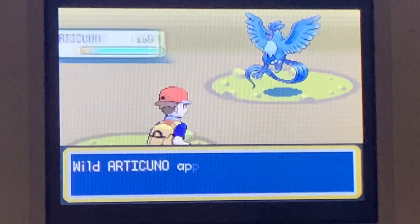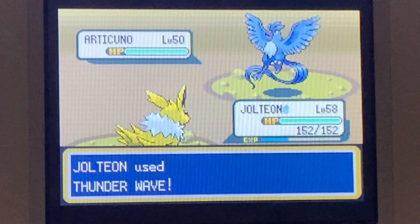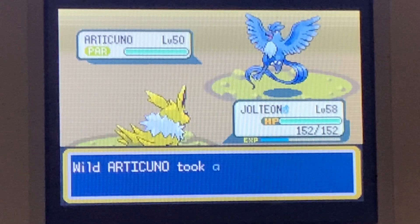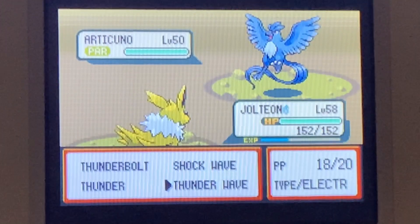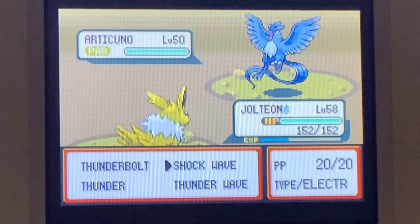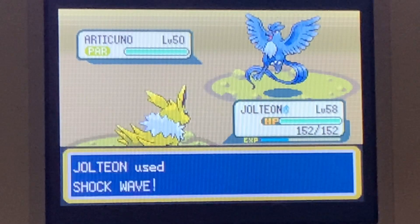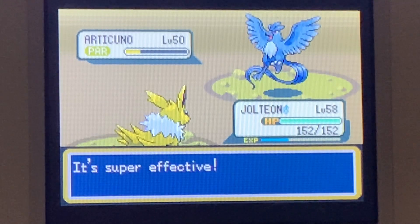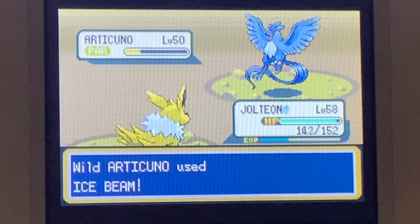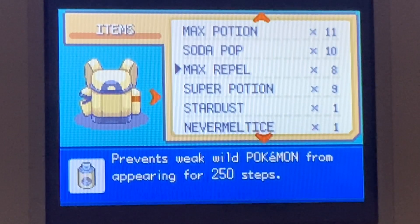This is the legendary Pokemon Articuno. There's only one save before you fight, and you're faster. I don't know how much damage this will do — my Pokemon is electric, and Articuno is ice and flying. Articuno is ice and flying, while Zapdos is electric and flying, and Moltres is fire and flying. So technically Jolteon, I believe, will do more damage, because Articuno will not resist. Maybe I should've gotten a Marowak from the Seafoam Islands because that definitely would help.